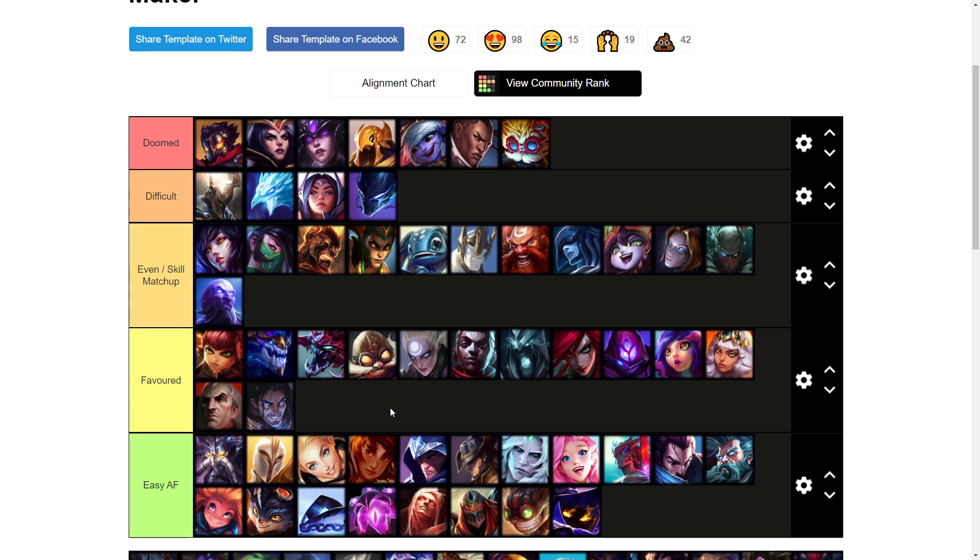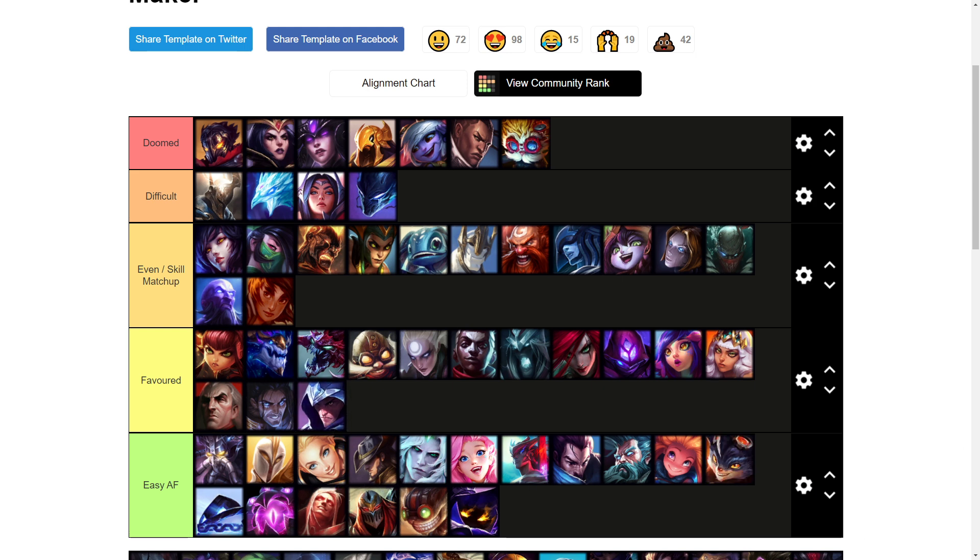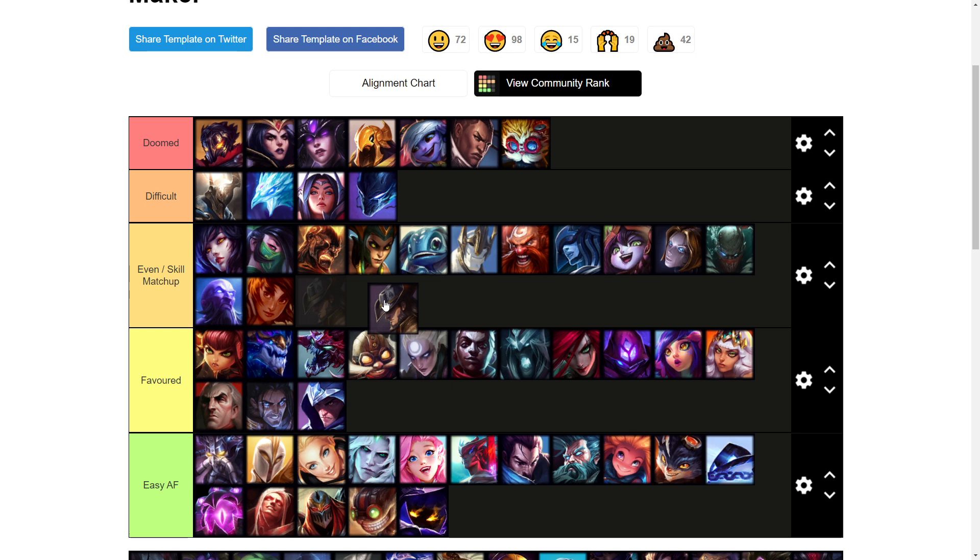Taliyah I'm going to put as an even matchup because she can farm from pretty far away, but if she overextends it's really easy to kill her. Talon is a very easy matchup — I'd say another favorite one. Just like Diana, Ekko, Silas, and Qiyana, he wants to be in your face, but Kled just has better base stats against Talon early on for armor since you're a bruiser. You also have true sight and can follow his E over the wall with your E-Q.